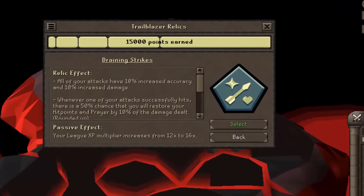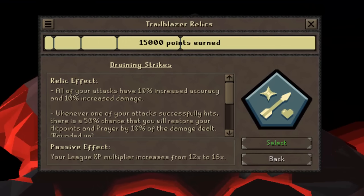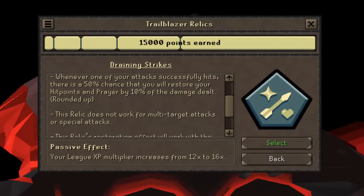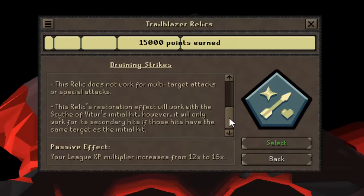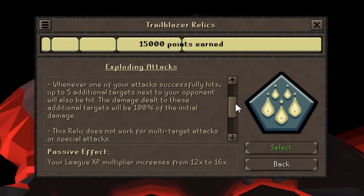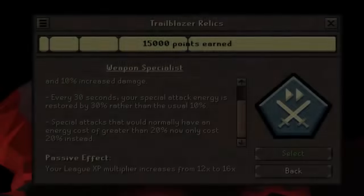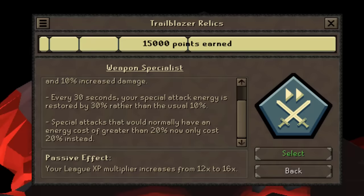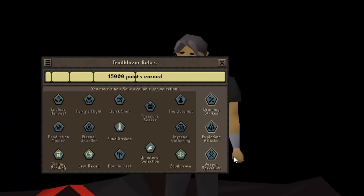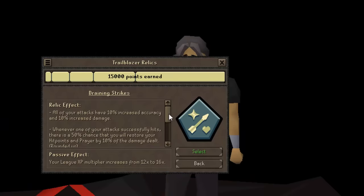Tier 6 — what are we looking at here? All of the final relics boost your attacks by 10% accuracy and 10% increased damage. Draining strikes: whenever one of your attacks successfully hits there's a 50% chance that you will restore your hit points and prayer by 10% of the damage dealt — so whenever you're in combat you're always healing your prayer and your hit points. Exploding attacks turns all your attack styles into AoE damage like a barrage or a chin chomper, however it doesn't work outside of multi combat. Weapons specialist: special attack recharges three times faster and all special attack weapons now cost 20% no matter what they used before. I think it's a toss up between this one and the one that heals your prayer and hit points, however with my regions I don't have good enough special attack weapons to warrant choosing it. So therefore I'm going to go for draining strikes, locking the final relic.